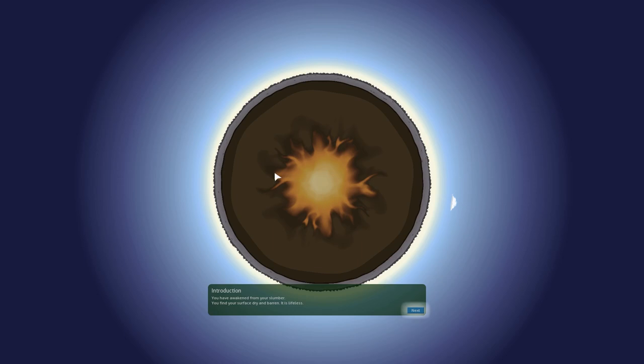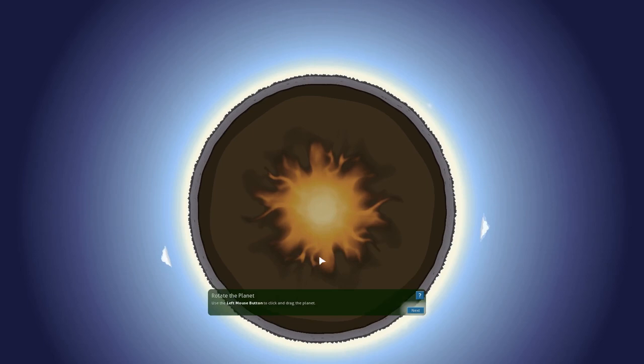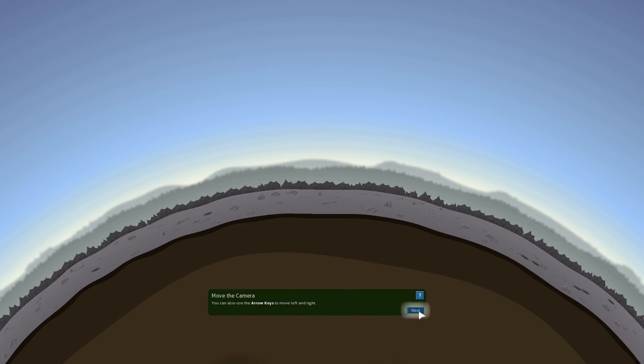Alright, so introduction. You have awakened from your slumber. You find your surface dry and barren — it is lifeless. Zoom in and zoom out using the mouse. Use the left mouse button to click and drag. You can also move the camera using the arrow keys, left and right.